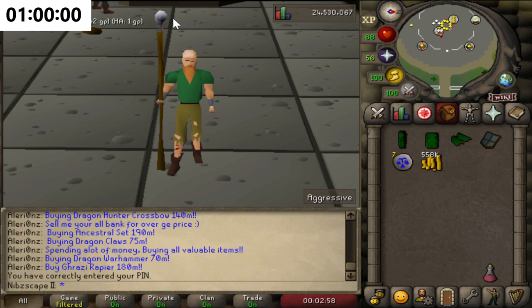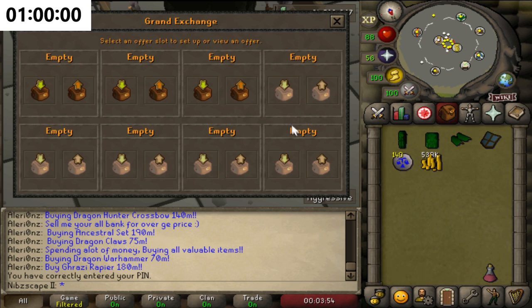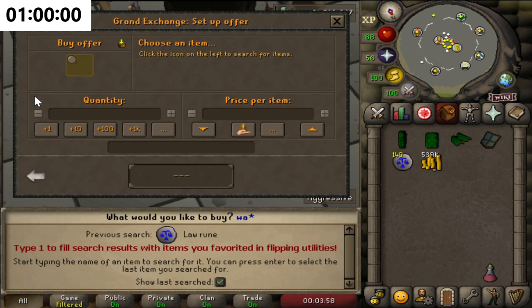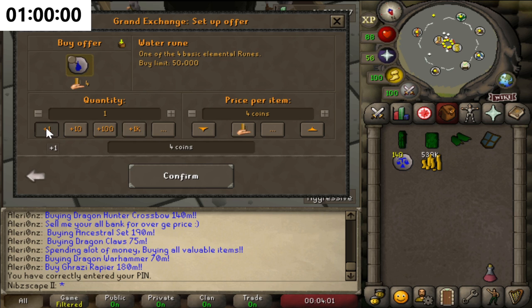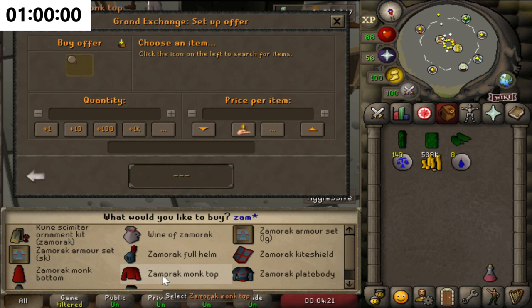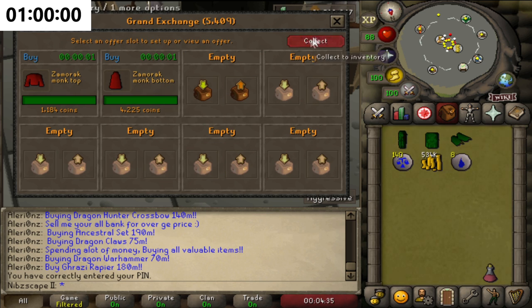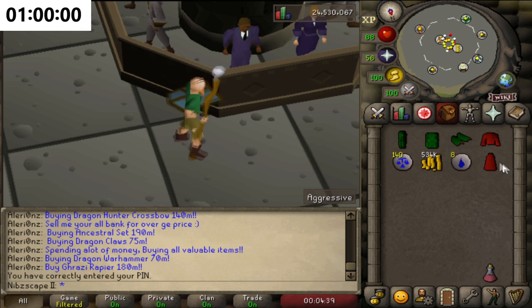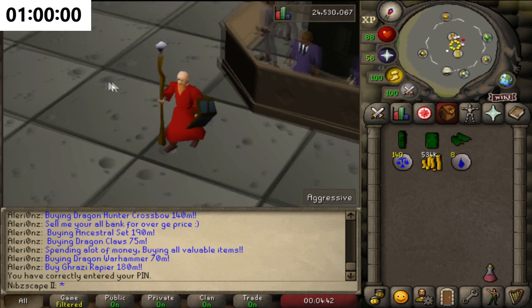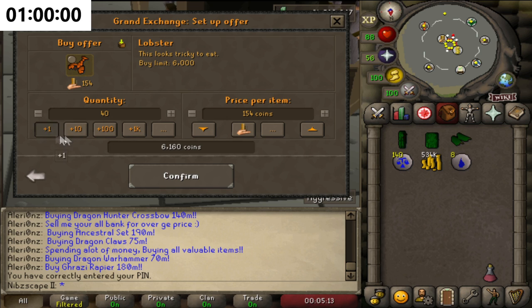So now we're going to have to buy ourselves the equipment needed. We're going to buy enough just to top it up to about 140 — 140 law runes should be enough. Then we're going to need some water runes, probably six or seven of them should be enough. Probably the biggest thing we're going to need is the Zamorak robes — we're going to need the monk top and obviously the monk robe bottoms as well. They're actually slightly more expensive, but it's probably worth it cost-wise. I'm going to try and do the two-floor method, so I might actually buy myself some lobsters — 30 is probably going to be way too many, but we'll go for 30.